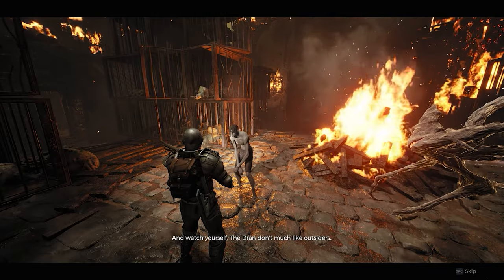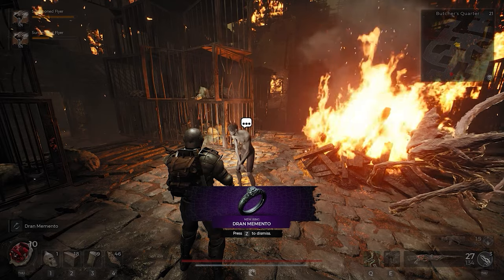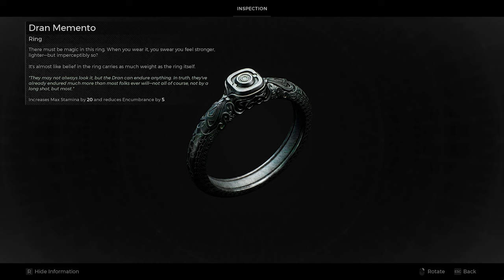But don't just go yet. Speak to him after and he'll reward you with the Drann Momentum Ring, which increases max stamina by 20 and reduces encumbrance by 5.